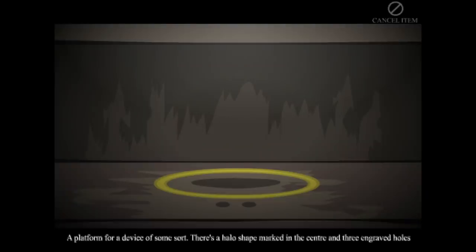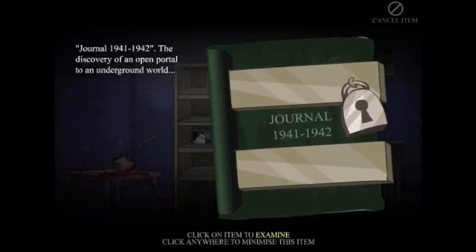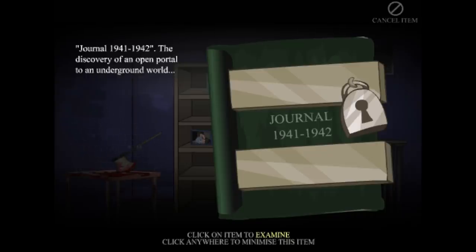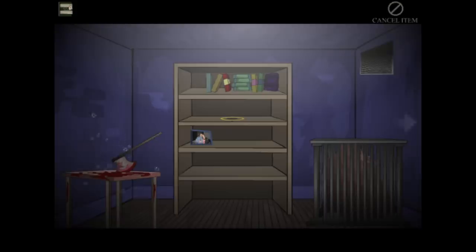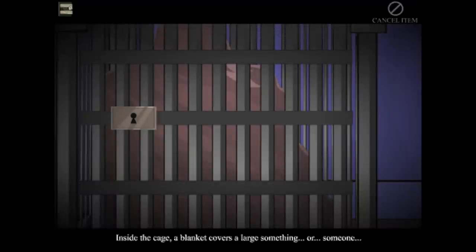What's over here? Platform for a device of some sort, with a halo mark in the center and three engraved holes. Easter egg - a photo of a couple on the back that says congratulations. A journal - 1941 and 1942. Discovery of an open portal to an underground world. Nice. It's locked. Ventilation shaft - it's too small to fit in. So what's in this cage? Cage is locked. I need a key to unlock it. Inside the cage, a blanket covers a large something or someone.